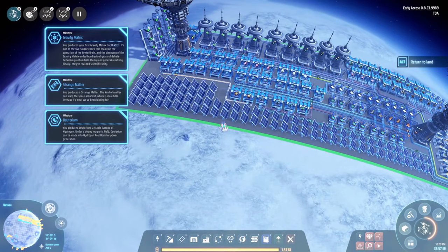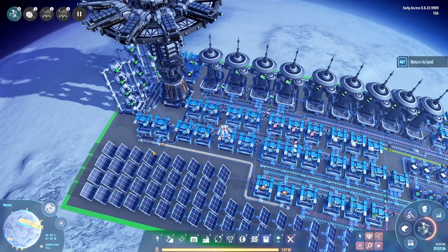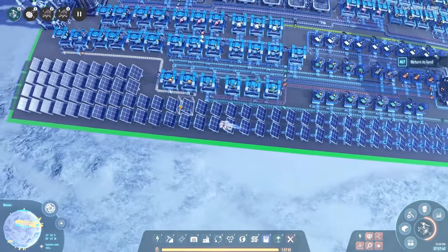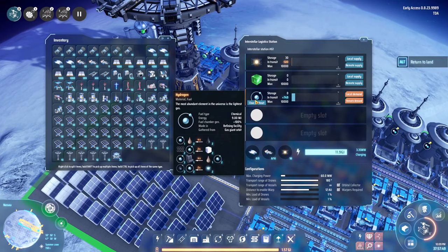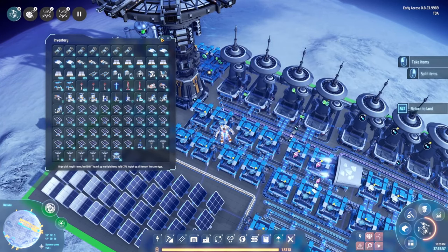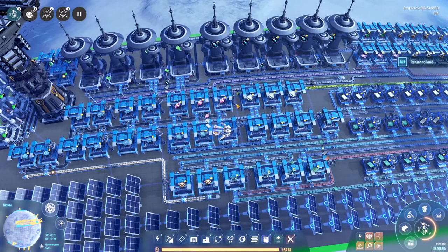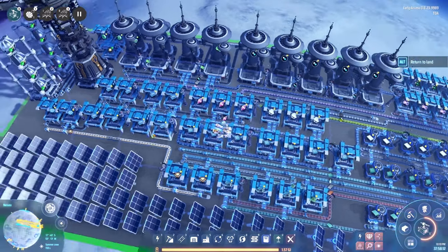And we're back. As you can see we've gotten several milestones — we produced our first green science, we've produced our strange matter, and our deuterium. Apparently you don't get a milestone for warpers, but I think you get that while you actually warp, which we haven't done yet. You might also notice that even though this is working and stocked up quite a bit, we are running very low on hydrogen — remember hydrogen, which initially you had nothing to do with when refining oil. Well, we have plenty to do with it now because the deuterium and the casimir crystals suck up so much hydrogen that whatever stockpiles you had, you will probably run out very quickly.